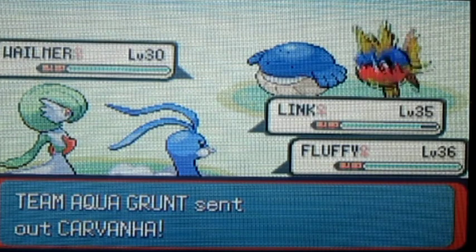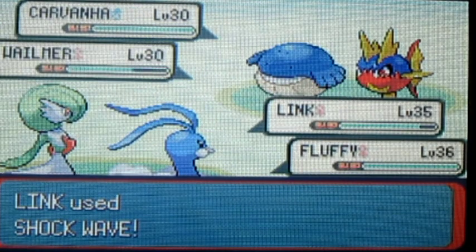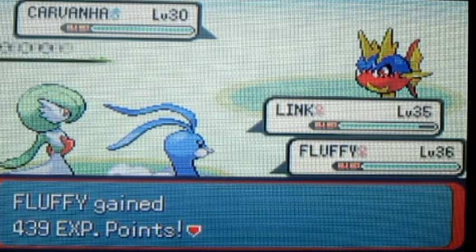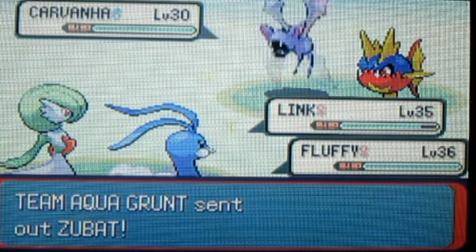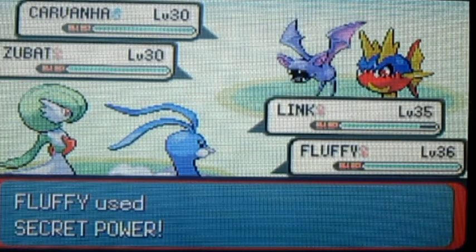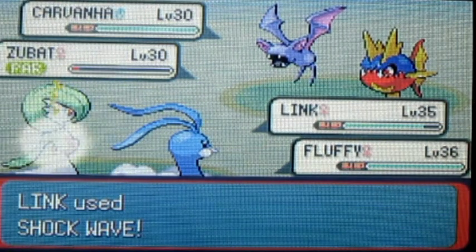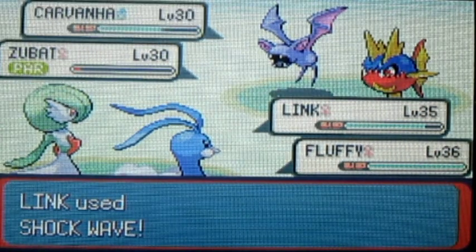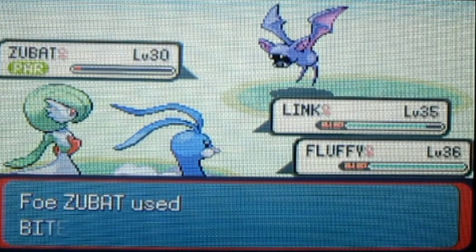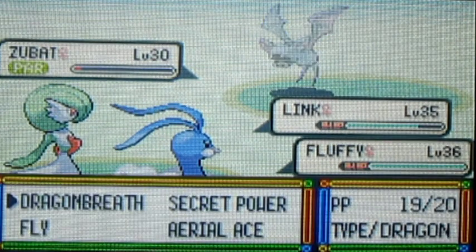Another Carvanha. Then there's a Zubat — I'll use Secret Power on the Zubat, because it's not really worth wasting a Dragon Breath PP on it, and it's pretty weak. Like, it should be a Golbat by now — I mean, it is level 30. If that was a Golbat, it would have done a lot more damage than it did.